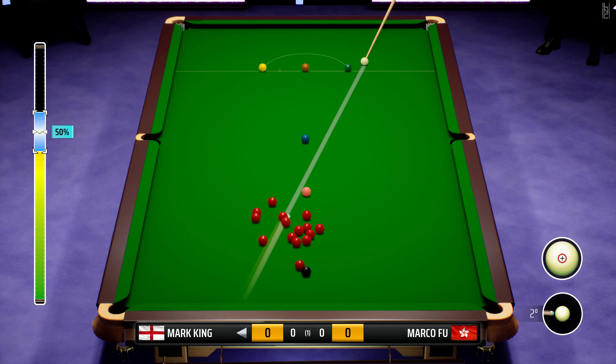But if not — snooker requires you to pot a red before you can pot a colour. And the colour values are: yellow for two, green for three, brown for four, blue for five, pink for six, and black for seven. So your aim is to get more points than your opponent.